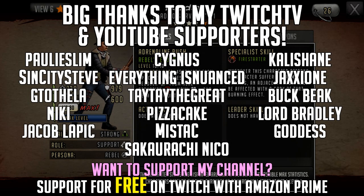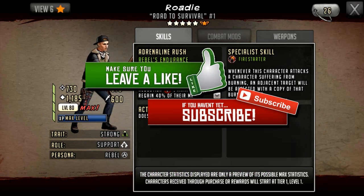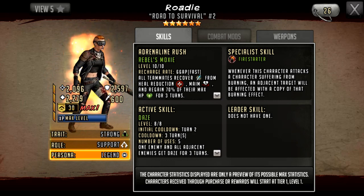Hello survivors and welcome to another Walking Dead Road to Survival video. In this video we're going to be looking at Rhodey, who is an upcoming promo character. This is what she looks visually like as a 5-star ascendable, and as a 6-star character her visual design changes so massively that they're basically two different characters here. Considering the 5-star is not going to be really used, that's kind of a surprise.